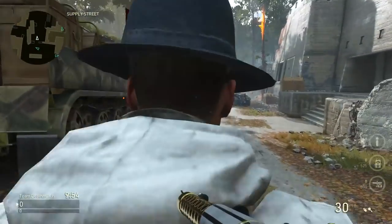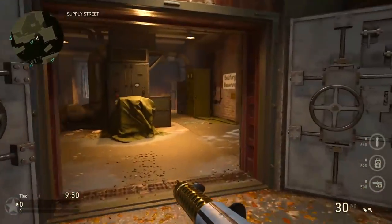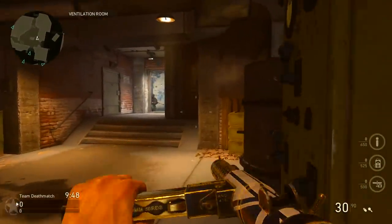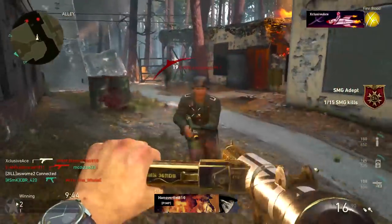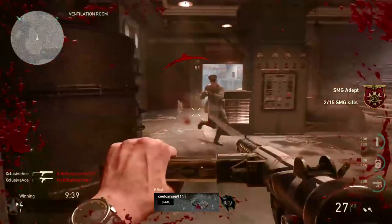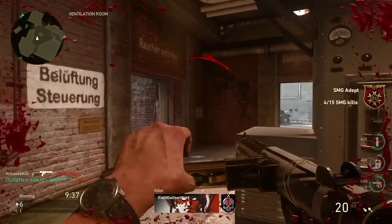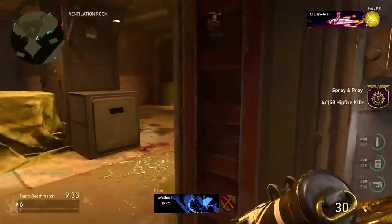Getting into my recommended attachments: first up, Quick Draw. This gun has the slowest Aim Down Sight Time in the SMG category, more in line with some of the rifles, so it doesn't really behave like an SMG when it comes to handling. But with Quick Draw you get the full SMG benefit — you actually cut your Aim Down Sight Time in half, whereas with rifles it only cuts it down a little bit. It's really nice to use Quick Draw on the Sterling.